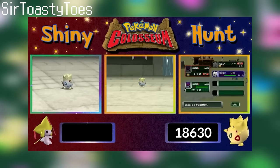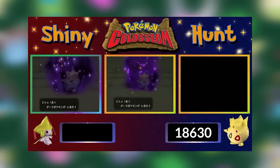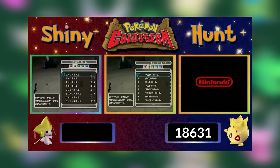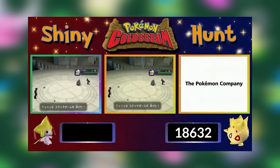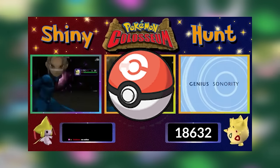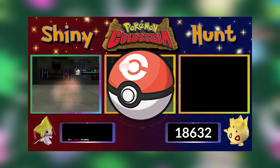Some people instead choose to shiny hunt, doing thousands of resets for the target they want, and in some cases there are people who combine both. While there are often many different ways of getting a shiny, some will decide to attempt the hunt with a specific method instead of going for what would be easiest, either because there is some tangible benefit like a Ribbon or a special Pokéball, or simply because they want the bragging rights of getting a very difficult or rare target.